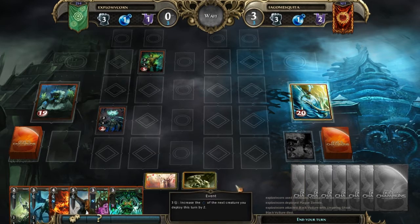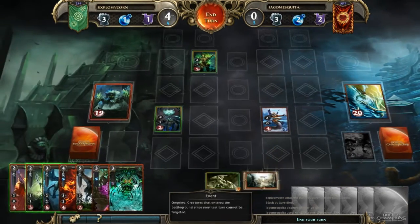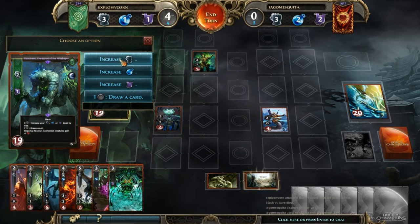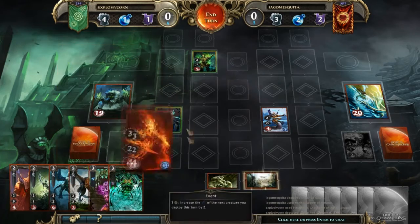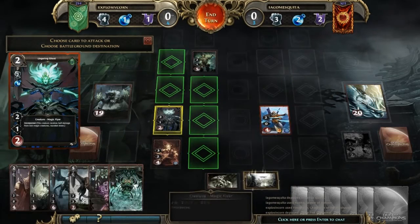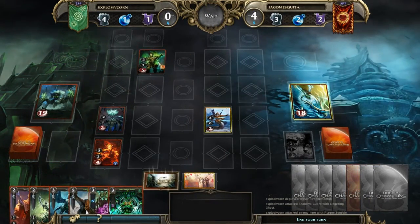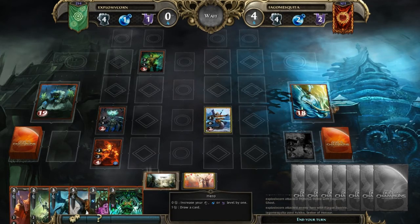These are event cards — basically, you may flip one over every turn and you have the ability to play them using resources. So if I wanted to increase the defense of a creature by two, I would use three resources, put it on this guy, and it would be fine. But I don't need to do that. I always go steady might for a little bit just because it feels safe. And what I just did there was attack his hero directly through this guy because there was no one in my way — our creatures serve as a blockage. The main point is to get your opponent's hero down to zero health.